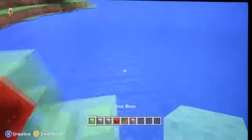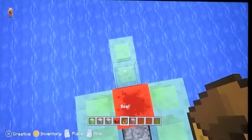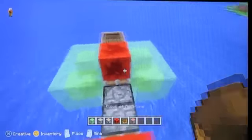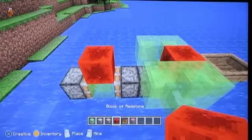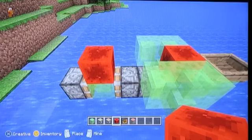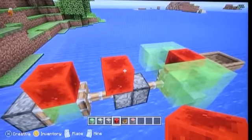If you want, you can put another block here with your boat so you can sit in the speedboat while it's working. To get it started, you just put a slime block here and then break it.